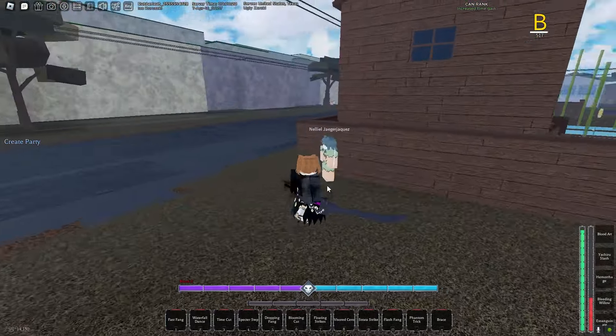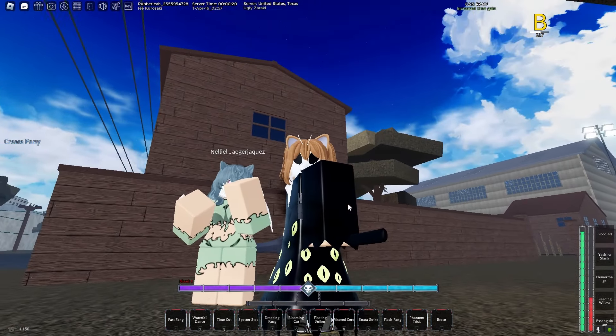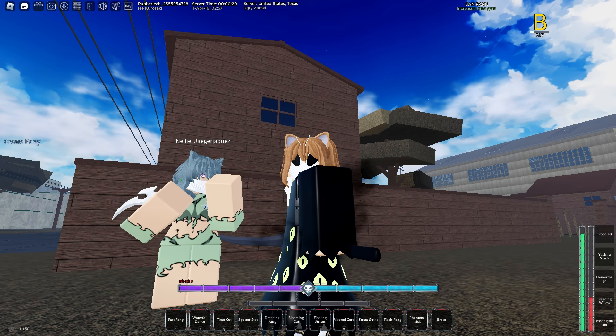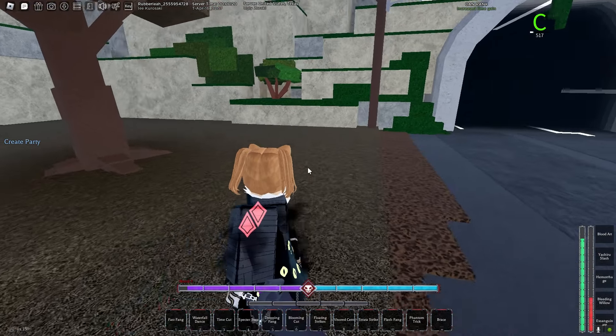Pop the visor mask, and look — I'm running faster than normal speed now. So one of my variants is Speed. That's how you test if you have Speed variant. Now this is how you test if you have HP variant: look at your HP. If you start passively healing while you're in damage, you have HP variant. My HP is not moving at all, so I don't have HP variant.